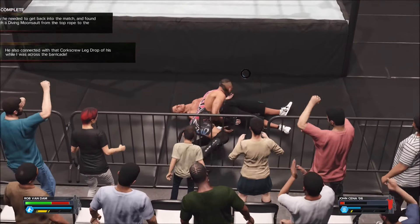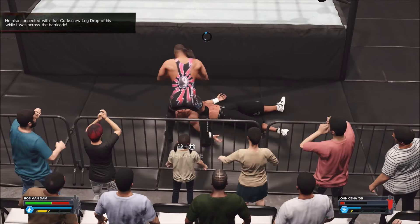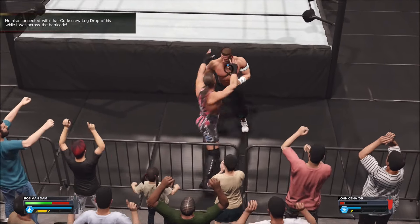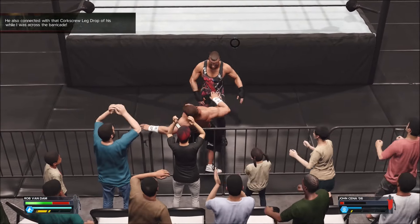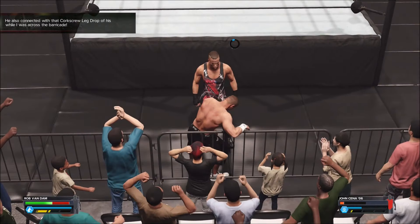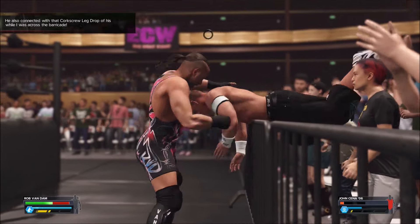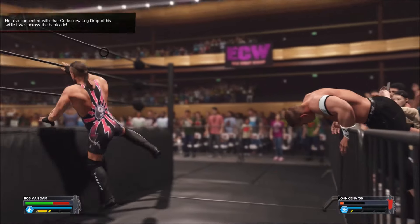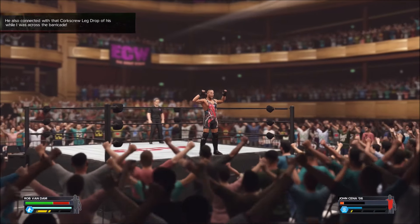Now the next challenge: get him on the barricade. With the opponent leaning towards the center of the north or south barricade, press circle to perform a corkscrew leg drop. It doesn't tell you how to get him on the barricade, but it's simple — just Irish whip him into the center of the barricade. Once he's there, press circle to do the corkscrew leg drop. Easy as that.